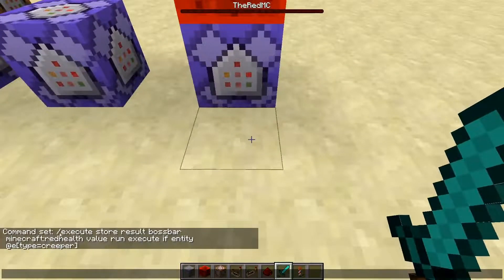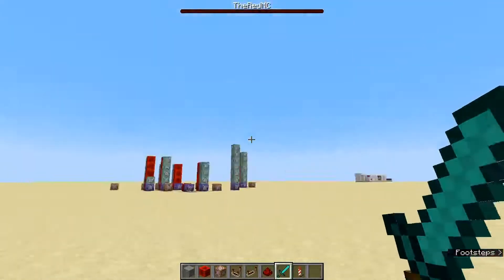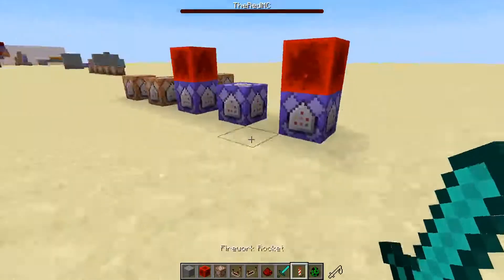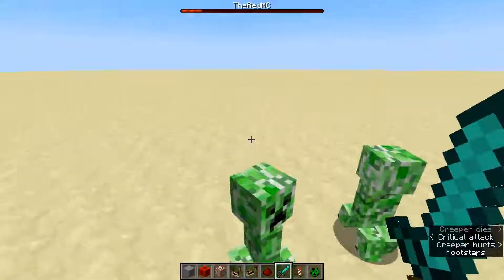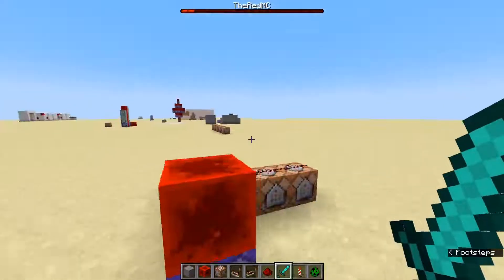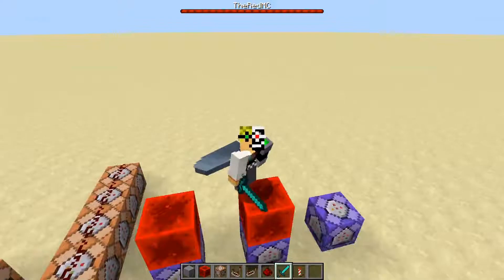There's one last thing you can do: you can set it to other values. Same command right up until `run execute if entity @e type=creeper`. `Execute if entity` returns a number, so in this case there are no creepers in the world, but I'll spawn a few — one, two, three, four — and there you go. So this isn't just a boss health bar; it could be a number of enemies left, basically the way that they do raid health bars.